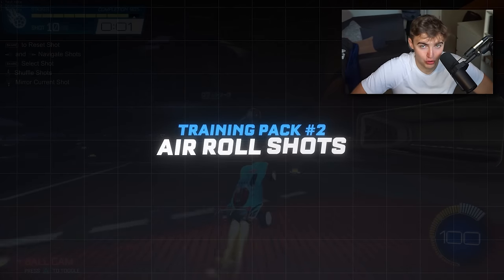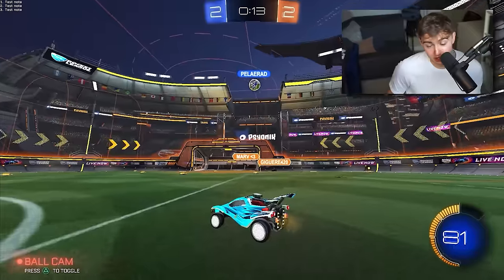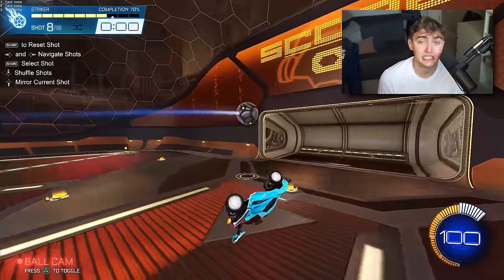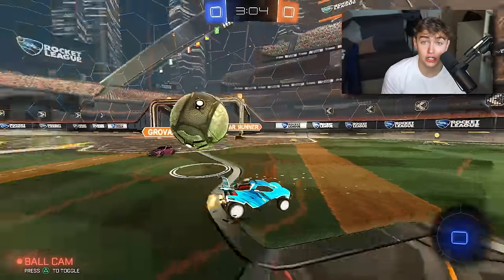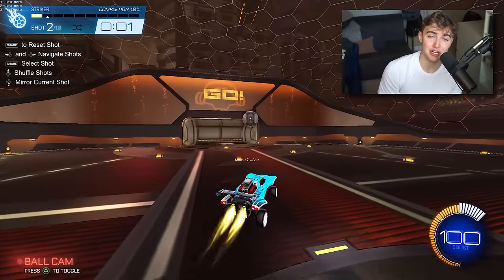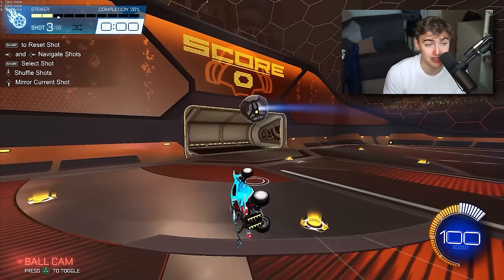Number two: Air Roll Shots. This pack is going to cover all those awkward angles you see in ranked but probably only hit 50% of the time. Below Grand Champ, half of what you need to do to rank up is just hit your shots more consistently and place them better. Air Roll Shots is going to teach you how to not just hit your shots from weird angles, but hit them with the power and accuracy that people at lower ranks won't be ready for.